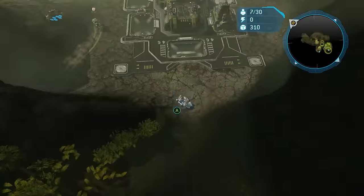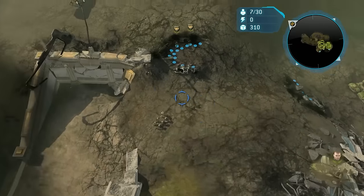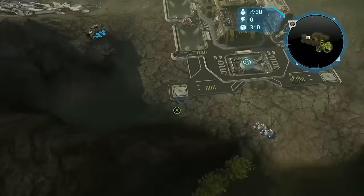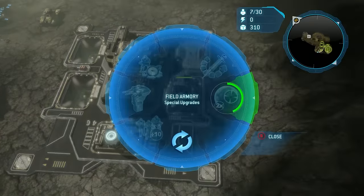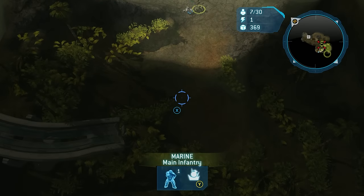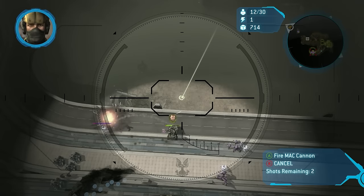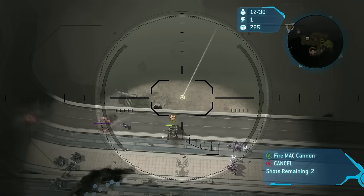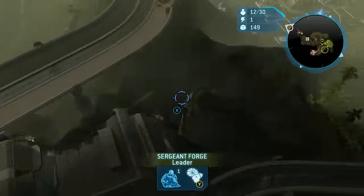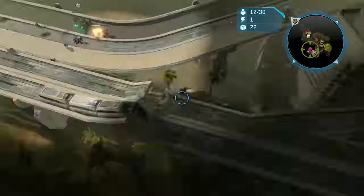I immediately build a field armory and get the Mach Blast upgrade, then retreat the ODSTs back to my base — I needed them to boost my tech level for the upgrade, and thankfully losing tech levels while upgrading doesn't cancel it. The reason for all this is that the Covenant rarely start with constructed buildings — they take time to build. Meaning there is a tiny window where the Mega Turret is being constructed and therefore vulnerable to death via two Mach Blasts. Forge parks on the high ground highway and gets bullied while I patiently wait.